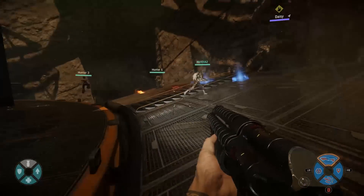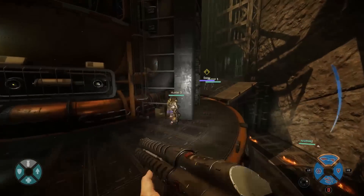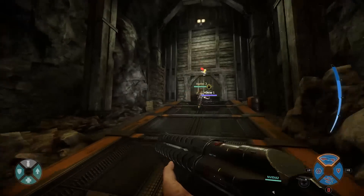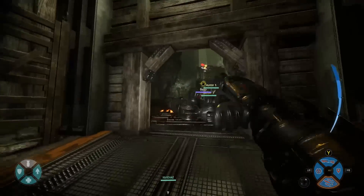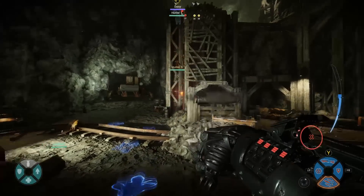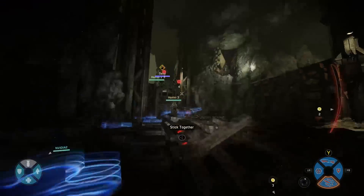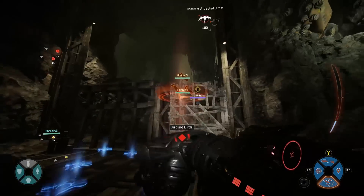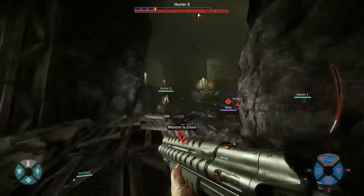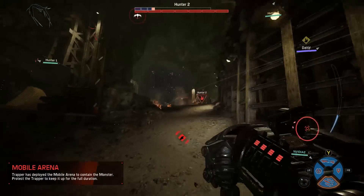This is a definite damage-dealing team right here. Crow with that stasis gun, backing up with the kinetic rifle that can just dig right into the monster's health. Slim deals a lot of damage with his leech gun. Sunny is pretty powerful with the mini-nuke — it is the strongest single hand-given weapon in the game. And then Torvald comes in with his auto-fire shotgun, the mortar cannons, and the shrapnel grenade. You're able to open weak points, deal damage from the skies, rain in a lot of fire up close — and it really just wrecks.